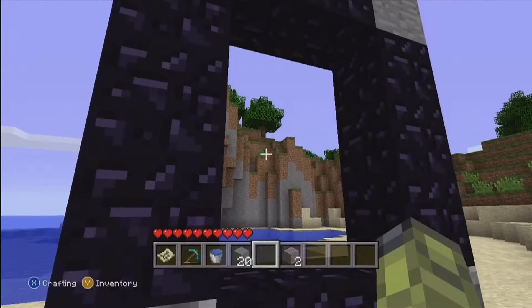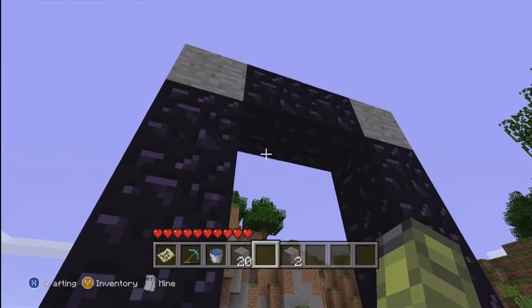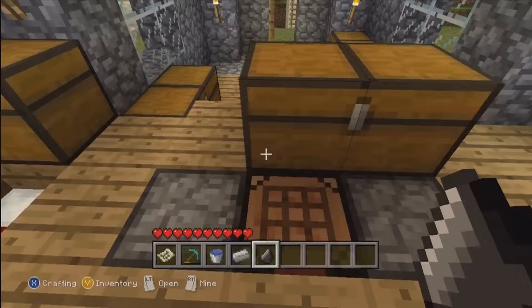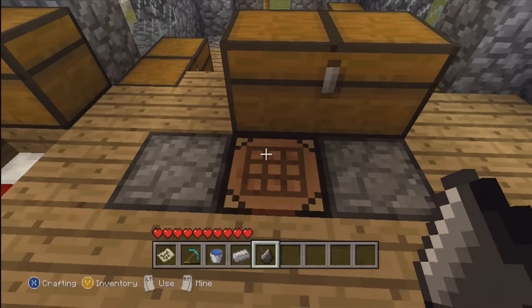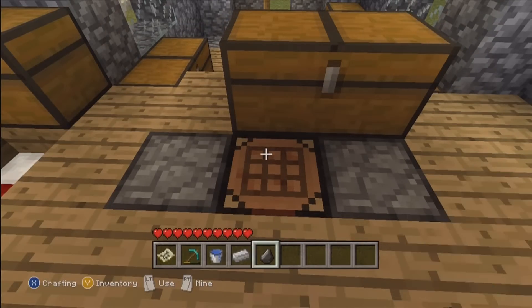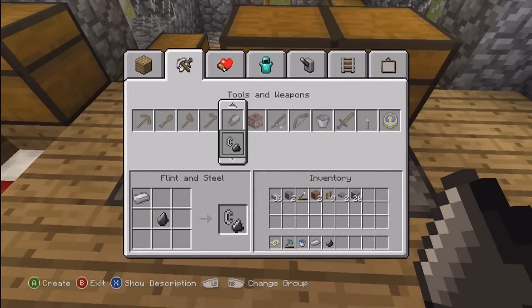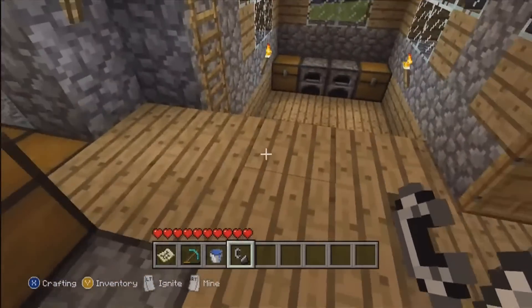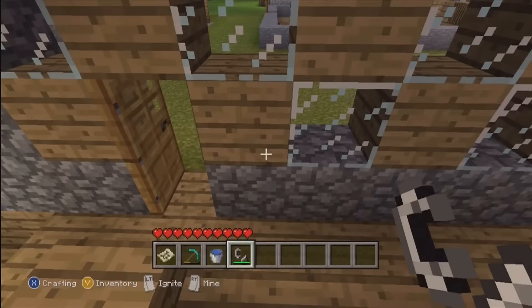Now we've got our nether portal frame. You need to ignite it with a flint and steel. It's pretty easy to make — all you need is iron and flint. Flint is pretty easy to obtain; you get flint mostly from gravel. So go into the crafting table and make flint and steel.